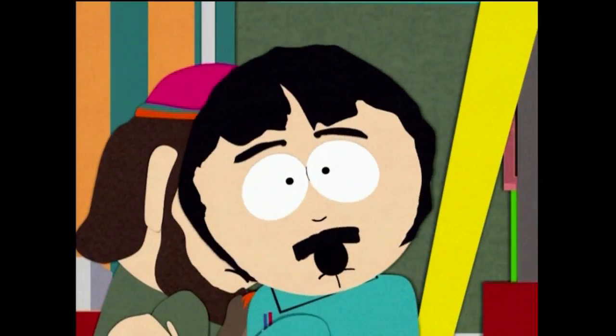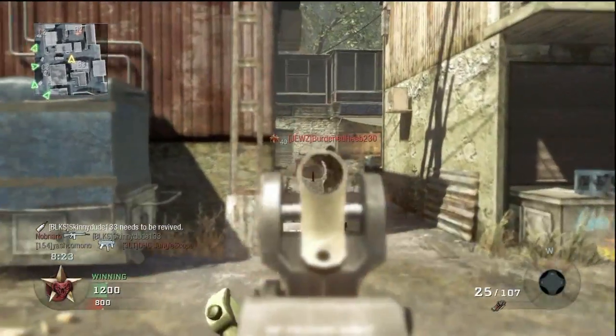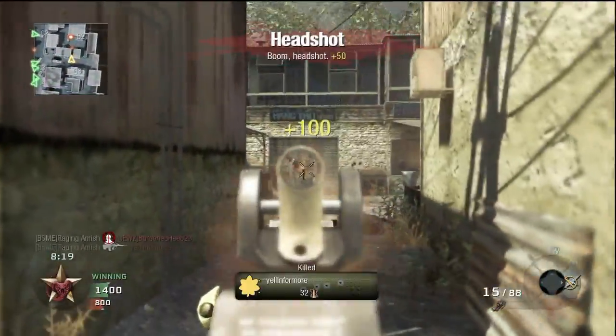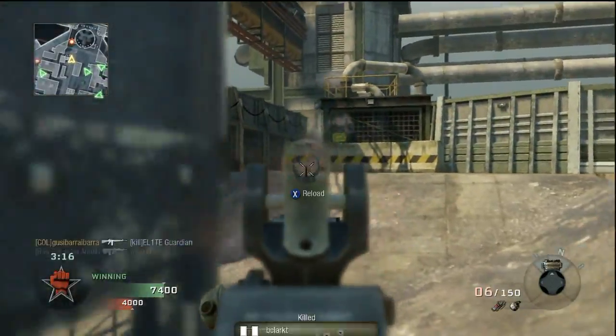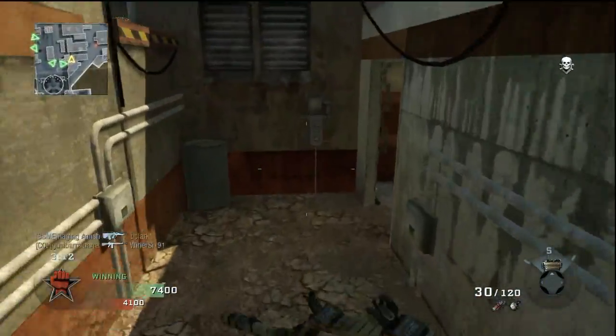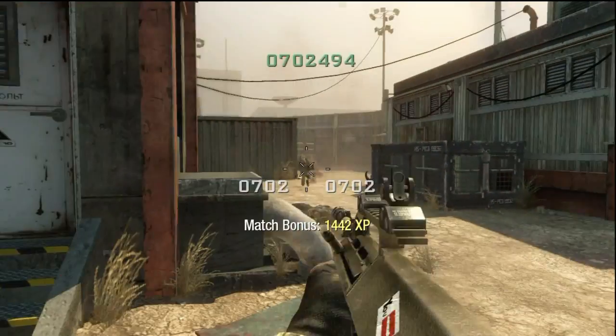Dual mags is another solid option. Dual mags gives you two extra starting mags, and every other reload is a bit quicker. Say goodbye to Scavenger and Sleight of Hand — you don't need them, and to be frank, dual mags gives you a lot of flexibility in your class setup.